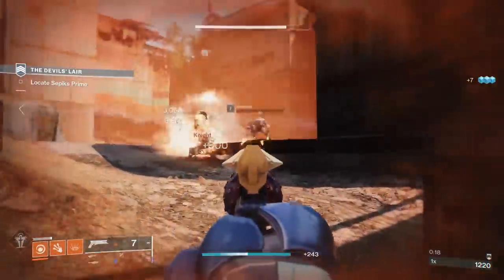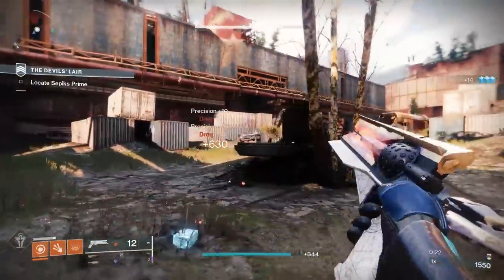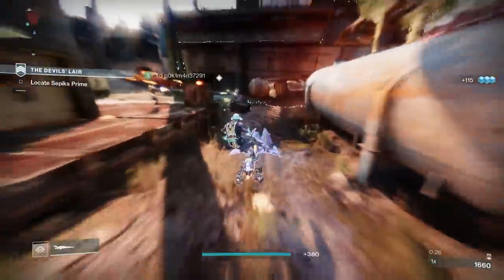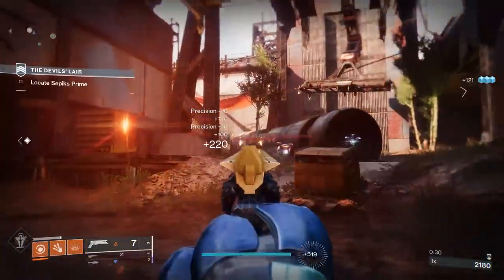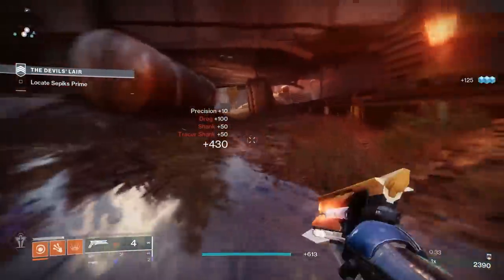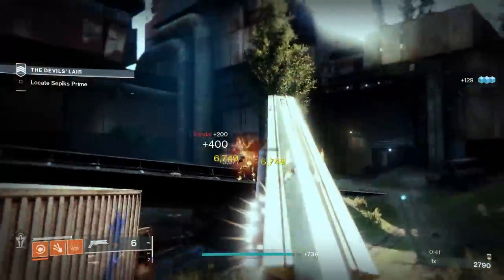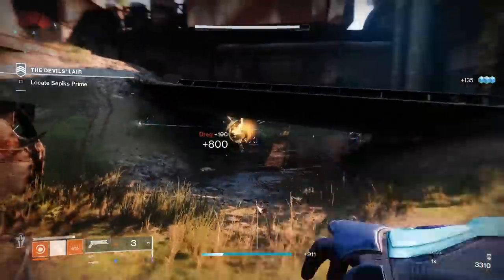In the hand cannon section, we have the Sunshot — the exotic energy hand cannon from Season 1 of Destiny 2, one of the oldest exotics in the game. It's an all-round great, very sought-after weapon that works very well with Solar 3.0 and some amazing solar builds. Because this one is an exotic, the easiest way to get it is through Xur, exotic engrams, or buying it through the focusing decoder next to the vault in the tower.